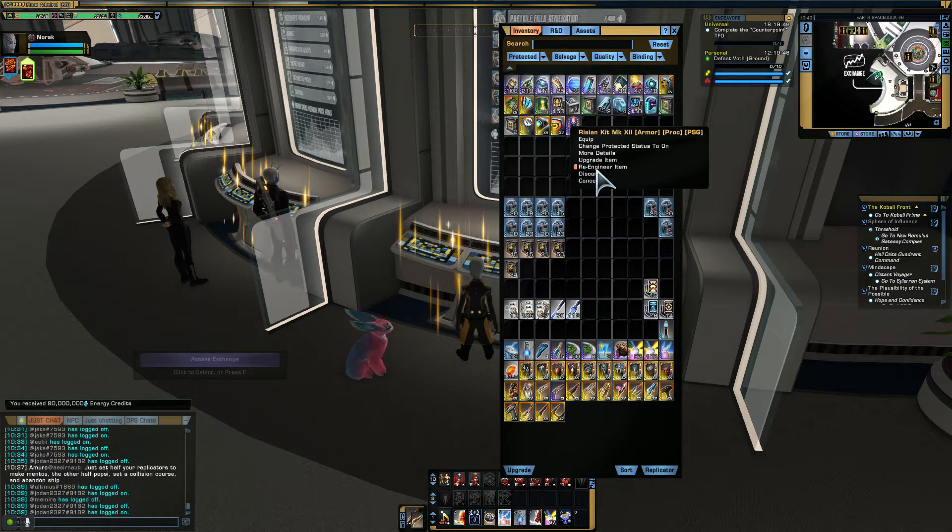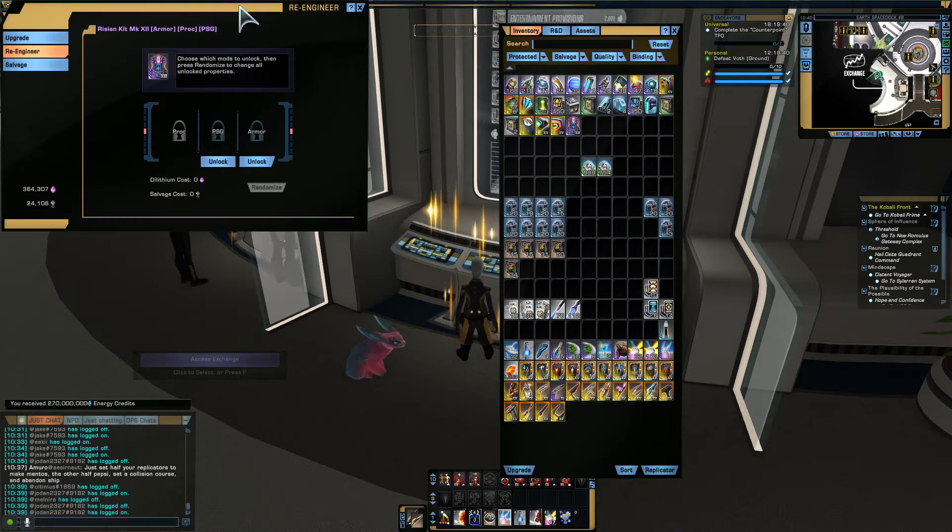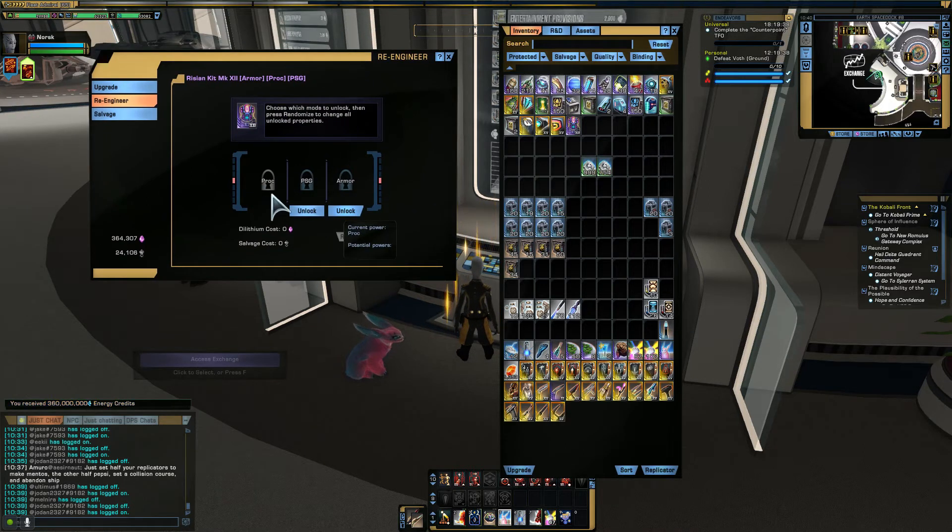Now you see previously it did not have re-engineer item — it just had upgrade item. Click on this. You can't change the proc — the proc has to stay. You change these two to Kit Perf. You need to obviously have enough dilithium and enough salvage, and you randomise them until you get what you want. Got Kit Perf there — we lock that in place.